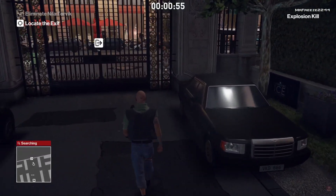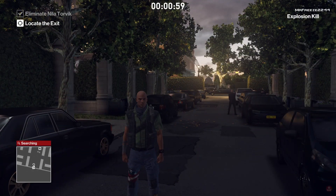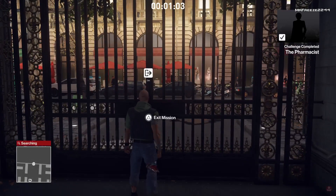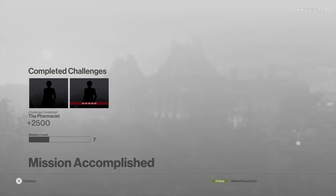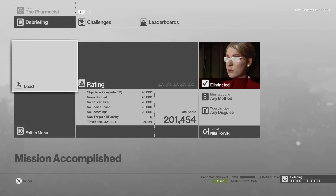Ignore the body found — it doesn't negate your score anyway. It will say explosion kill and pop up with the Pharmacist at the top right corner, and it should also say unnoticed kill. Once it does all that, that's when you want to exit the mission, and that's when you're going to get your Silent Assassin rating. It's very easy, very simple for this one. That's pretty much it for this elusive target.